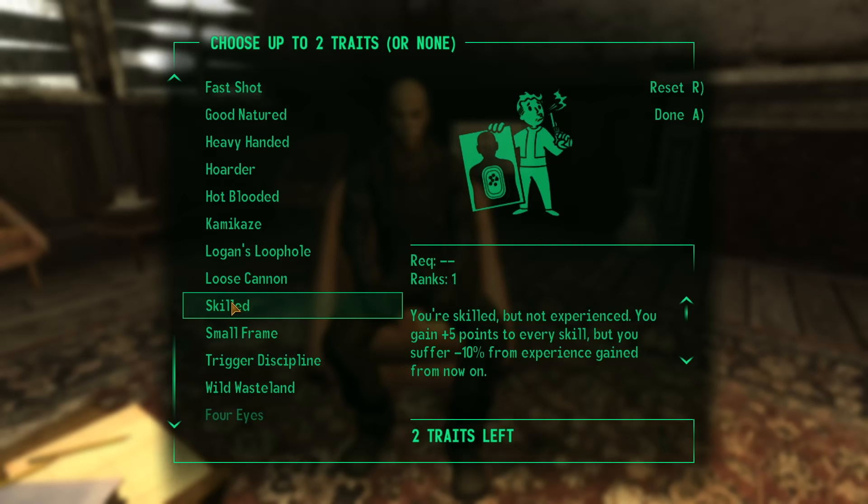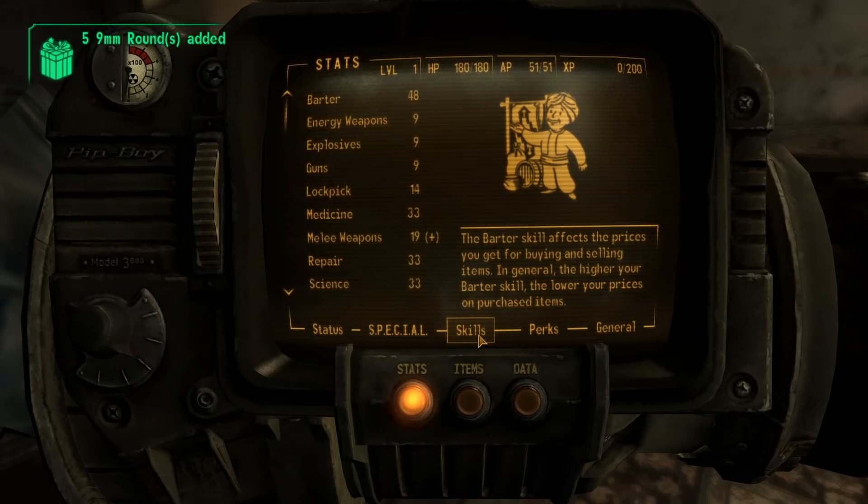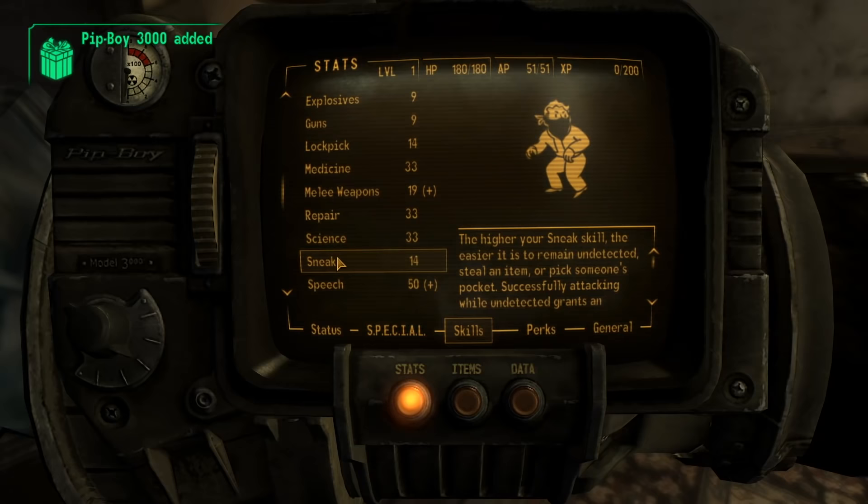For Traits, I chose Skilled and Good Natured. Skilled gives you 5 points in each skill but decreases experience earned by 10%, which can be countered with the Swift Learner perk when you level up the first time. Good Natured increases non-combat skills by 5 points while decreasing combat skills by 5 points. So before I even leave Doc Mitchell's house, my Speech skill is up to 50.